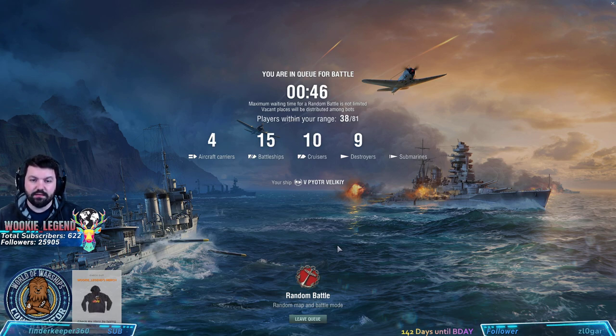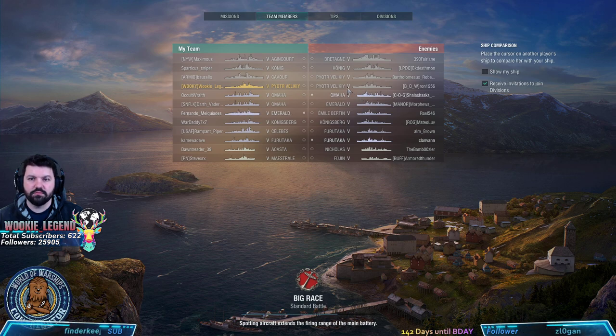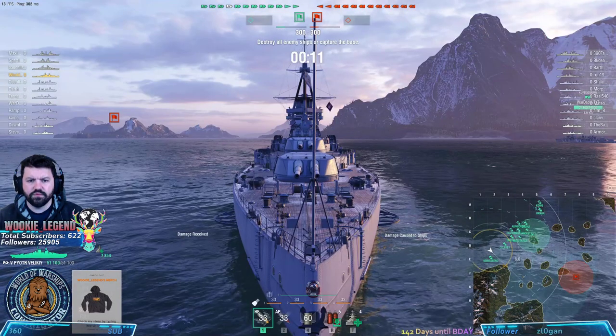Let's see if we have a tier 5 match. Hopefully we're not bottom tier against 6s or 7s, because then the ship does start to struggle. Ideally, you want to start mid-range, be in a position where you can stop shooting and disengage, or be closer to an island to disengage. Mid-game to late-game, you want to push in, knowing that you have your armor to protect you nose-in. It's a pure tier 5 match — we don't have to worry.